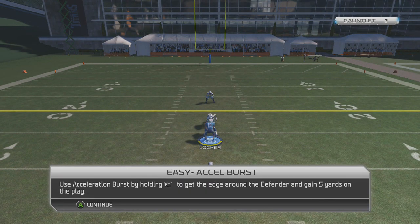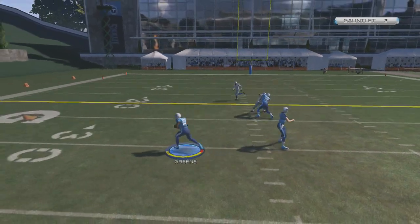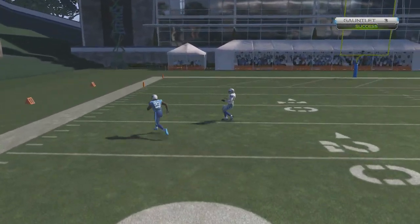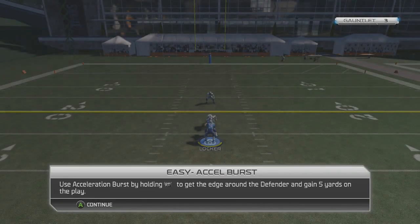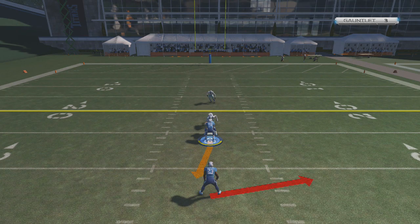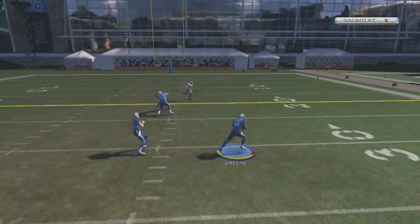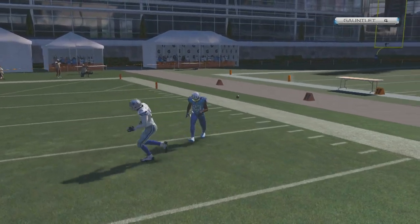Acceleration burst — this should be easy, just getting the first down marker here. Got Sean Green in the backfield, halfback toss. Come on, get there. Sean Green's not that fast as a running back, but that linebacker seemed pretty slow as well. Next one is the same thing — just getting five yards, flip to the right. That should be pretty easy. We got there. That's point number four. This is pretty easy so far.